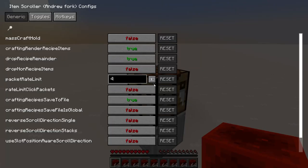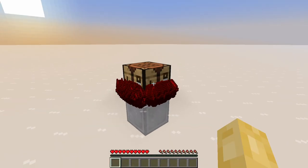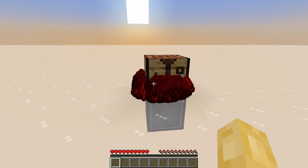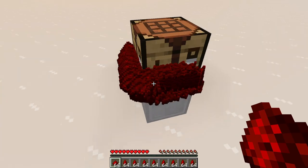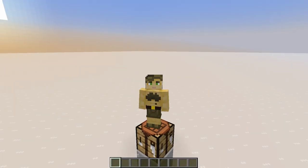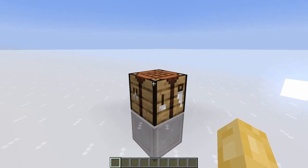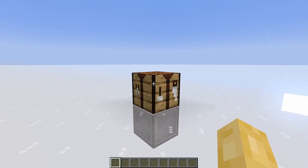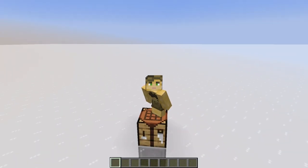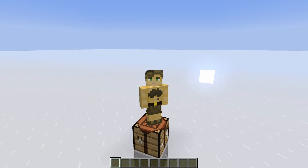If I then activate the mass craft hold option and open the crafting table, watch what happens — I've just mass crafted all those redstone blocks into their constituent components. Make sure to disable the option when done. We crafted those items very quickly; the speed is mainly limited by how many packets the player can handle and how many items the server can handle. Mass crafting via Item Scroller is a great way to automate crafting enormous amounts of items, compatible with vanilla Minecraft.